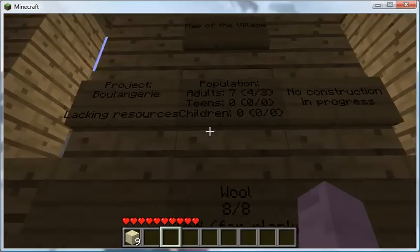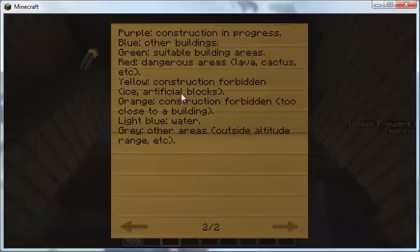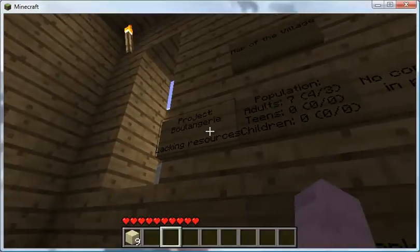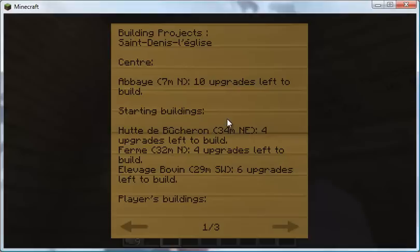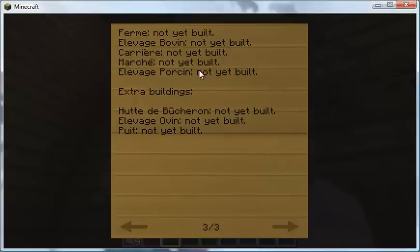You can also interact with some of these signs. There's the map of the village at the very top, which enables you to mouse over each of the structures and it'll tell you what it is. You can also mouse over the NPCs. If you scroll to the next page, it gives you the legend for what's displayed on the map. If you right click on the construction project listing, it tells you all the buildings — what it has, what it started with, player buildings not yet built, and things it will undertake, including secondary buildings and extras.